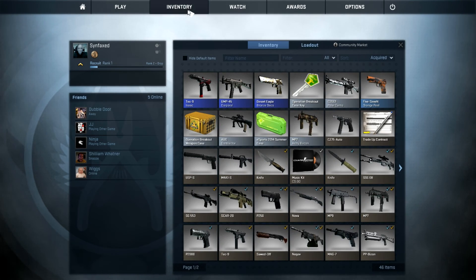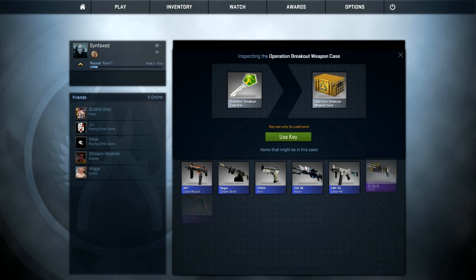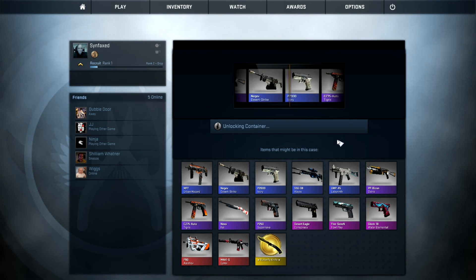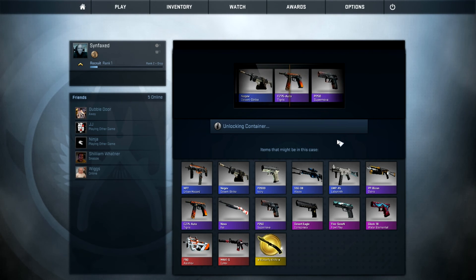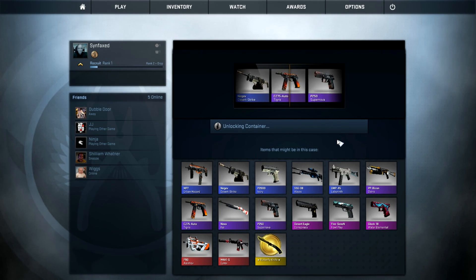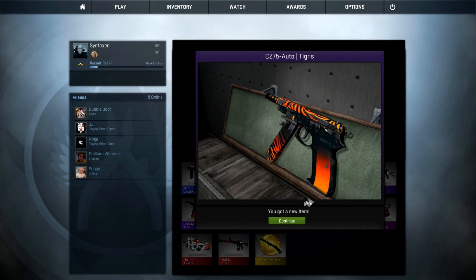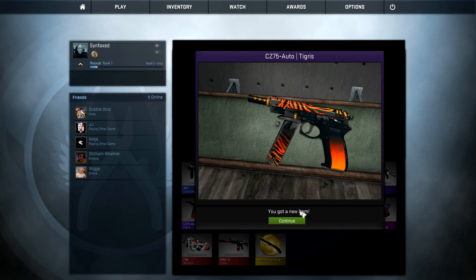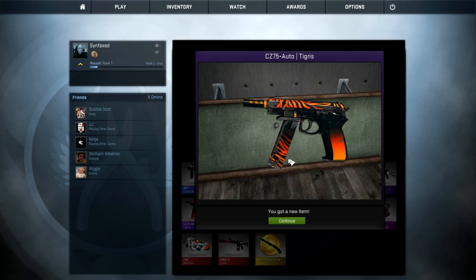We are now down to our final, last Operation Breakout case. There's gonna be no talking. Oh wow, look at that Glock. Holy fucking balls — we actually got something; looks like it's good. I haven't played this game enough to know what gun's good or not. We got the CZ-75 Auto — it's like a pistol but it has a bigger magazine and a nozzle.